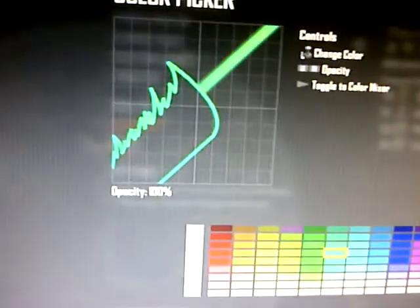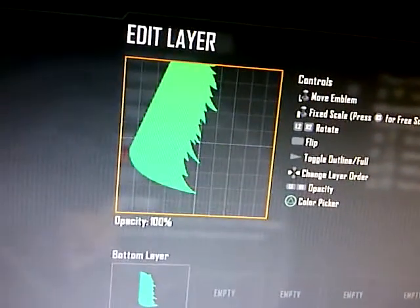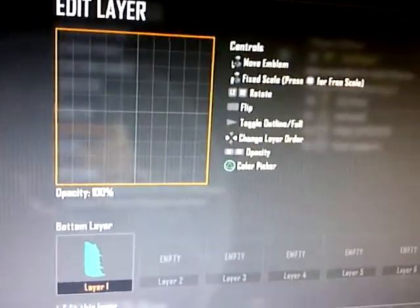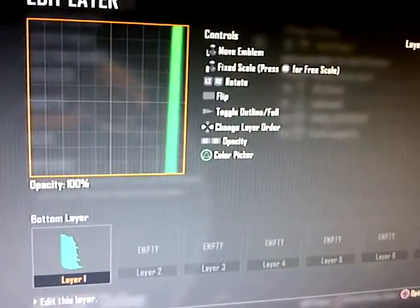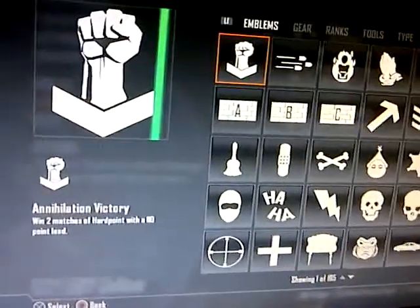I was going to do this video tomorrow because, as you may be able to hear, my parents are having a party. So I've just been making the emblem, filled it out, and it came up with this line. This does actually work — as you saw, I just clicked on the emblem and there was that white line. That's the one I just did to test it. This does work, so I'm going to try it with different colors to show you.